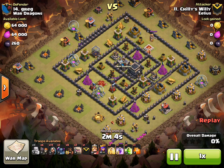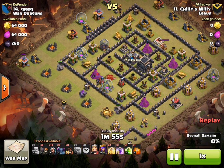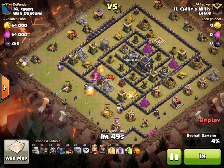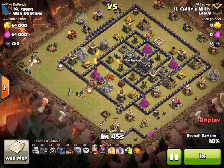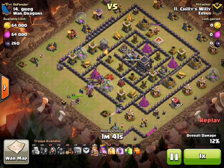He doesn't bother with luring. He goes straight in from the 7-8 o'clock area, straight along the whole side — 3 golems all the way along. He puts his wizards in line behind to take away the trash buildings so that the Pekkas and the heroes can get into the middle. Gets the wall breakers down to break through.